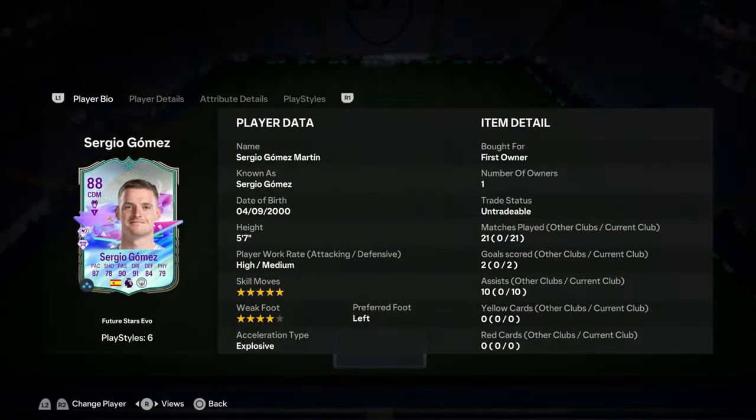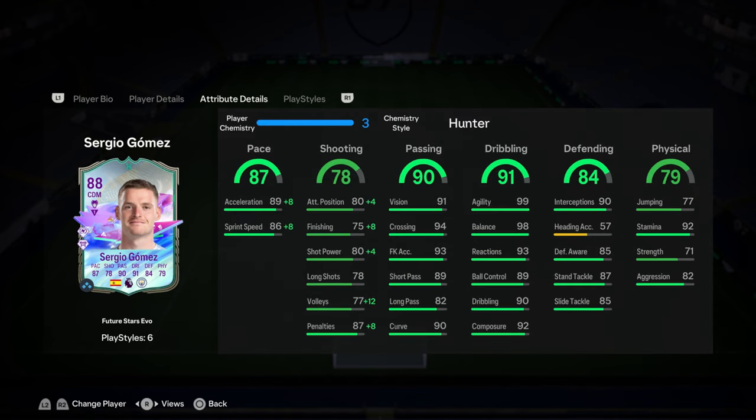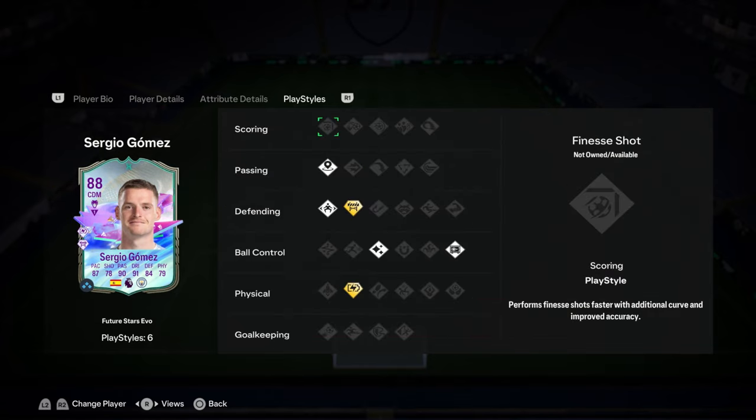But today we have a Sergio Gomez review. Obviously he came out in the Defenders Evo for the Future Stars. He's 5'7", high media with five-star skills and four-star weak foot. Left-footed, of course, which is nice. He's got good pace. Shooting's a bit here and there. Passing is very good. Dribbling's very good. Defending is good for left back as well. And physicals are not too bad.